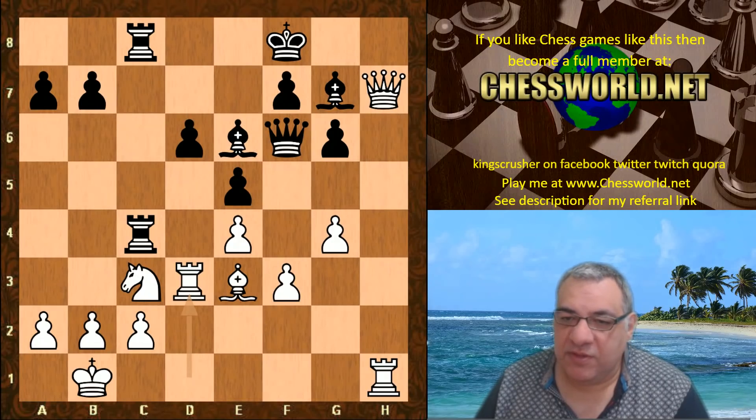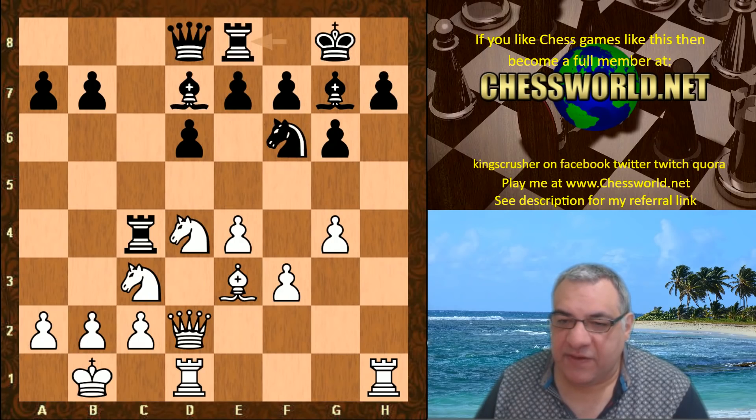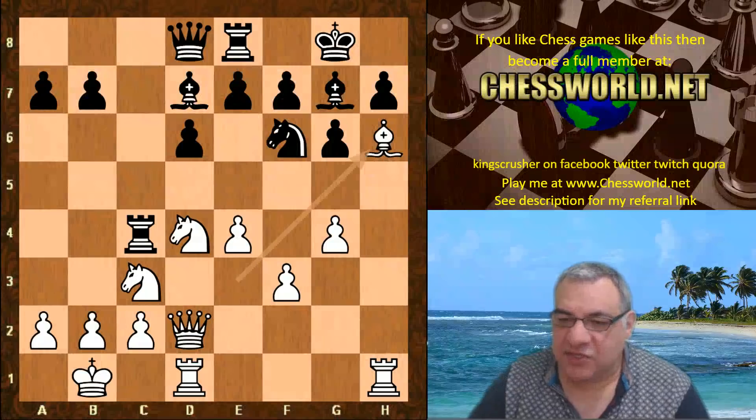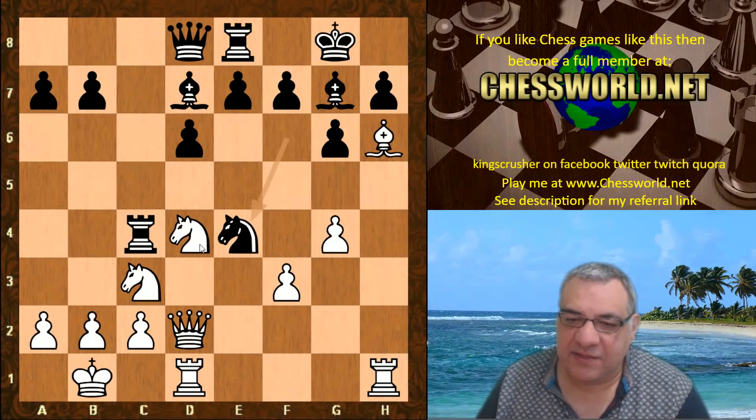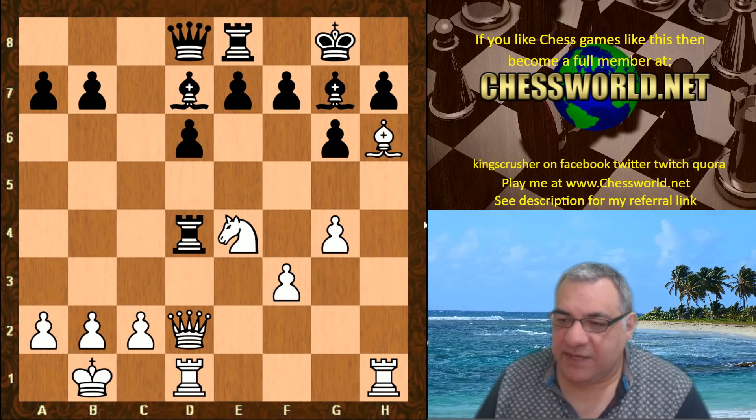There's a backward d pawn — it doesn't matter that black's not mated, there are other issues. If we look at the position after Rook e8, you might think Bishop h6, but there's actually Knight takes e4 as a tactical idea, which is okay — quite nice for black.